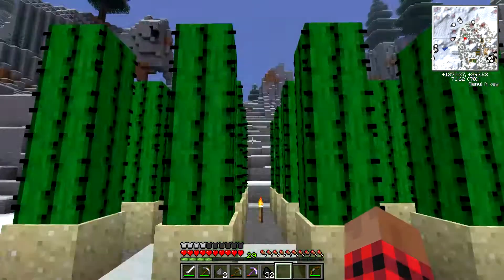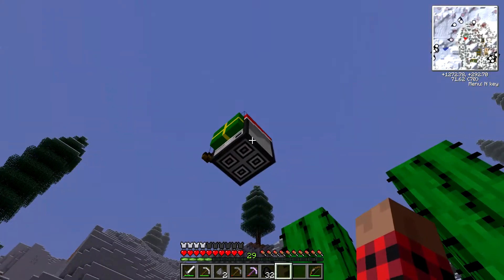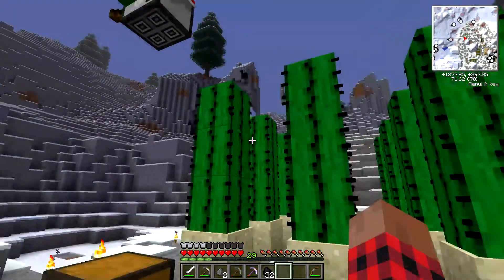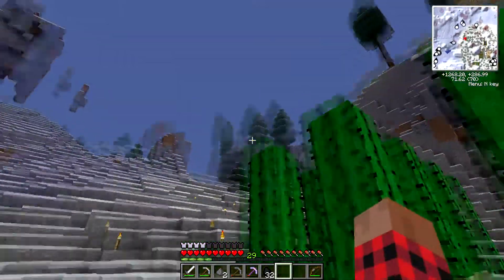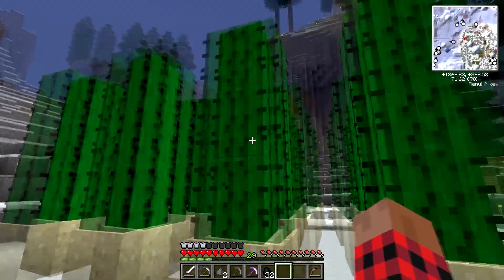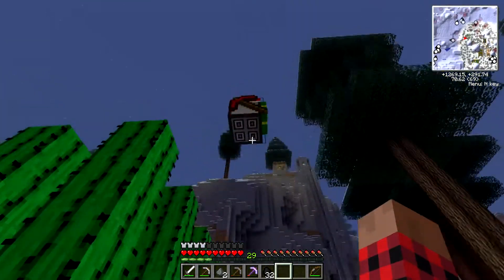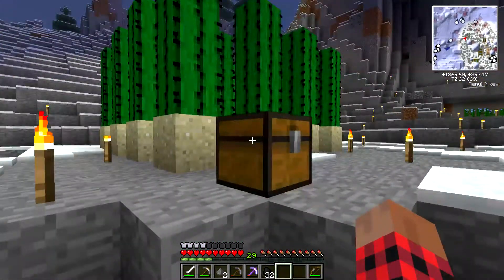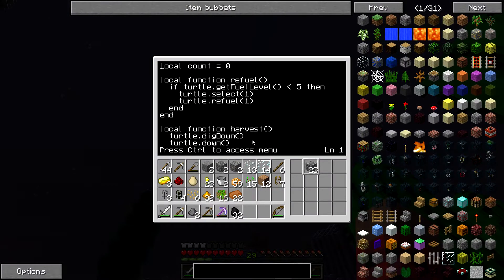Okay, we are back. While we're waiting for Franklin to finish his work over there, I've made a second turtle. This guy's job is going to be harvesting this cactus. He's going to come down here, turn, go back that way, turn back, come out two blocks, come over here, and then drop everything into that chest, and then return to his ready position. I've given him a label — his name is Cactus Jack — and this is the program I wrote for him.